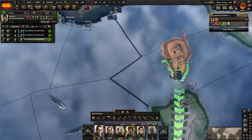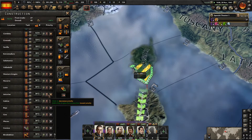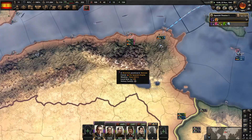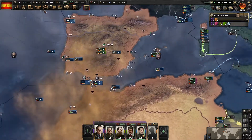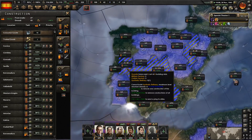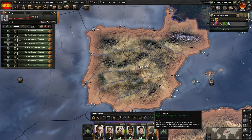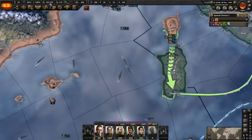Let's send a third division here. Peer supply is an issue. We've been building a lot of infrastructure in Spain because we picked the infrastructure construction speed guy — that's what we're doing with our factories. Is it the best use? Probably not. We probably should actually build some synthetics. Let's get some synthetic factories just because I'm tired of trading for fuel. Let's continue getting cryptological stuff — we have the industry now to support a decent espionage operation.